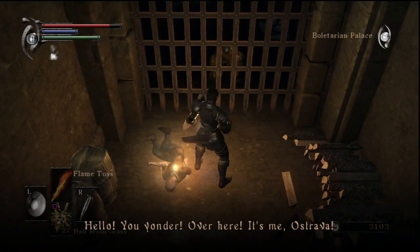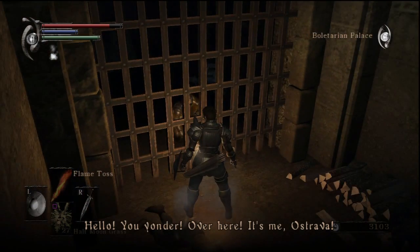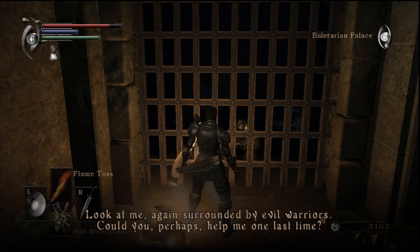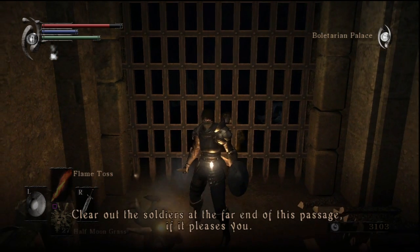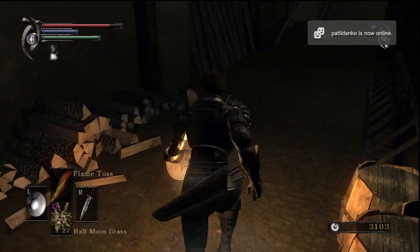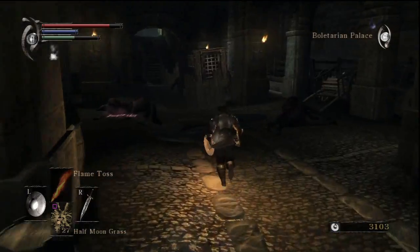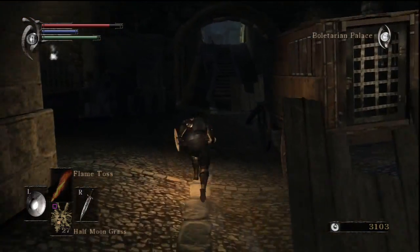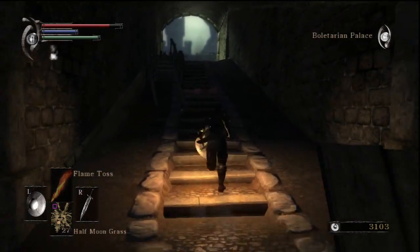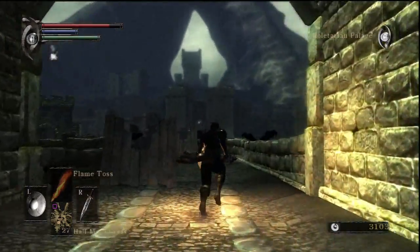Hey, look who it is — hello Ostrava, again surrounded by evil warriors. He asks us to clear out the soldiers at the far end. Yeah, we're gonna have to save him again, and don't worry, it is not the last time we're gonna have to save him. Ostrava is kind of like Siegmeyer in that you always have to rescue him from something — somewhere between Siegmeyer and Solaire. Ostrava is pretty awesome.